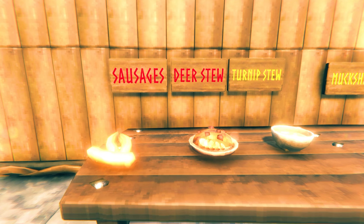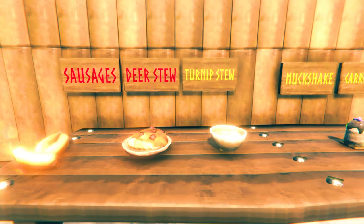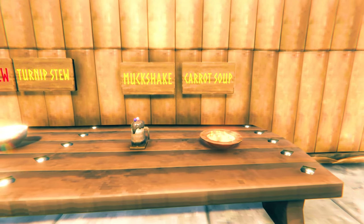Take two health foods and one stamina food. The best combo at this stage is sausages, deer stew, and turnip stew. If you don't have turnip stew yet, you can swap for muckshakes or carrot stew.